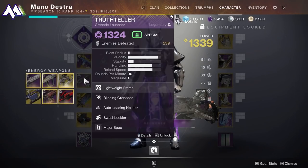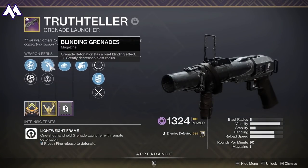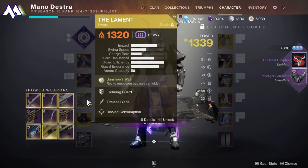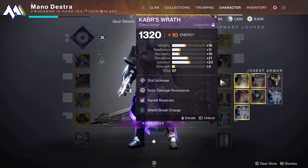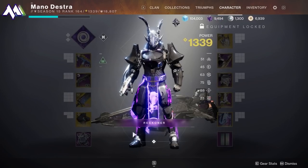An SMG in the Kinetic Slot. The True Teller Grenade Launcher is really nice for this, but you don't need it. Blinding Grenades is really solid and easily available — you can get it as a World Drop, or from the Gunsmith or Xur. The Lament Exotic Sword is one of the things that you need for this. It's easily gotten if you just go through the Beyond Light campaign. I'm using the Mask of the Quiet One, but you could use Dune Marchers, Syntheseps, or anything else like that.